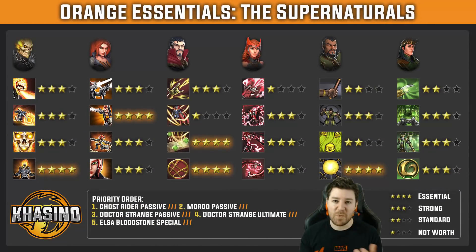I don't want to watch your stupid video, just tell me what are the best tier 4 upgrades for the Supernaturals. Okay. Number 1: Ghost Rider passive, number 2: Mordo passive, number 3: Doctor Strange passive, number 4: Doctor Strange Ultimate, and number 5: Elsa Bloodstone special. That's it.